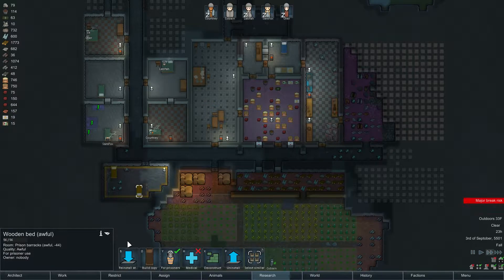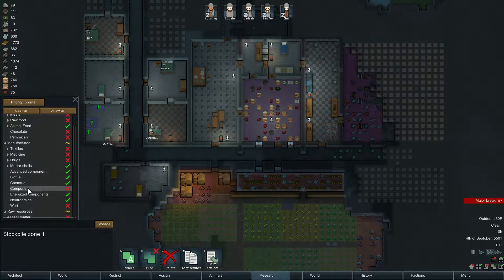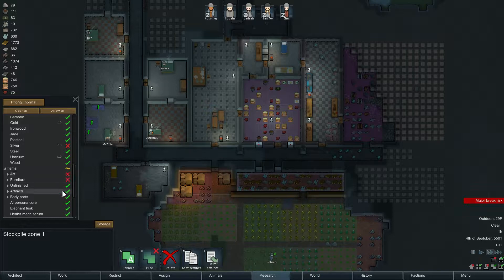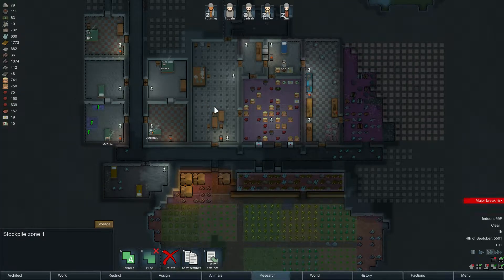Normal, normal, awful. I'm just gonna uninstall that one. We're gonna sell all these awful beds — I don't want any furniture in here. Manufactured... jade items... furniture... no art, no unfinished, no artifacts, no body parts — none of this.